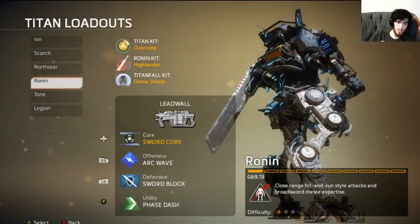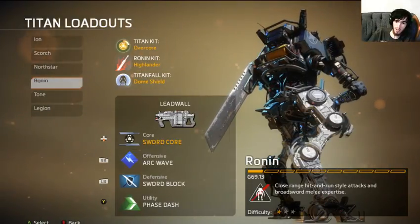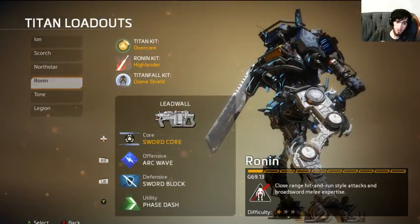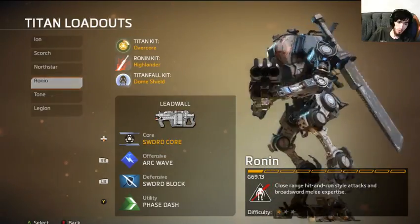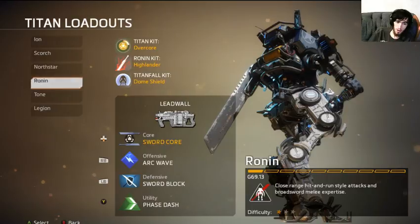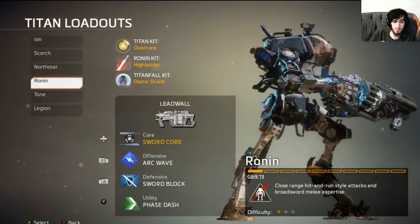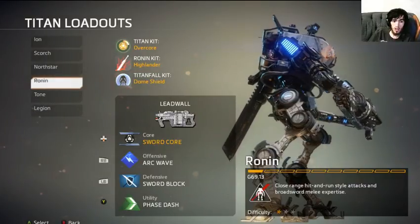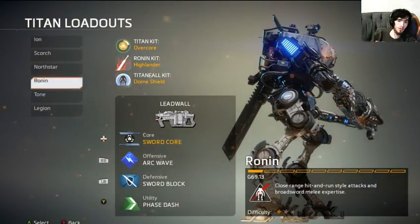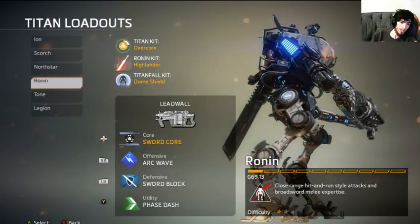At close range Ronin still has to let go of block for three seconds to reload, let go for a couple seconds to shoot his shotgun rounds, and let go for over a full second to throw an arc wave. That's all time for North Star to do full damage and for Ronin to die. Ronin can hold sword block indefinitely, but North Star can also hold a fully charged railgun shot indefinitely.